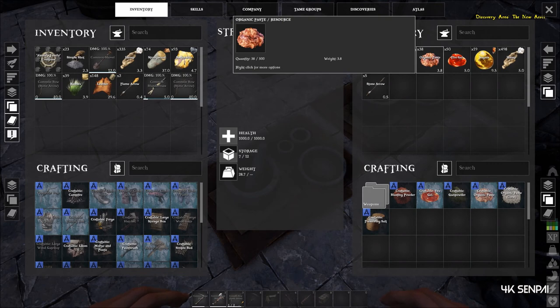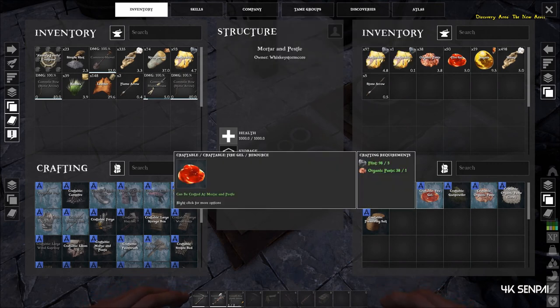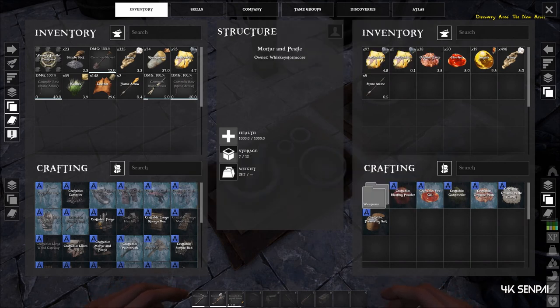I have some organic paste made already. Fire gel requires flint and organic paste. I have some fire gel already, so I'm not going to go ahead and craft any.